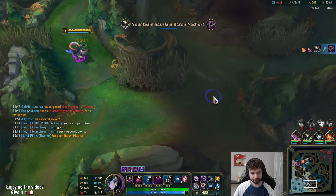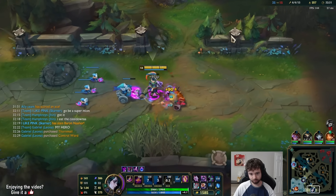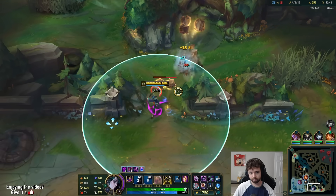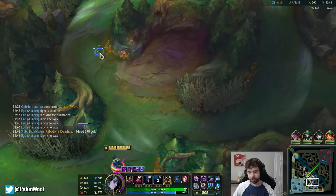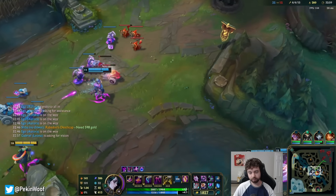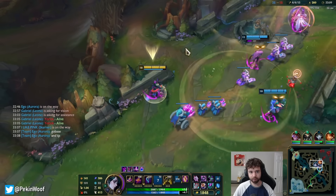I'm going to go farm bot lane. I'm so close to Cryptbloom. I'm just going to walk over here — actually no, I want to stick with the wave and force them to come to us. Whenever you're with the wave and pushing, normally they're going to try to find a way to get to you.